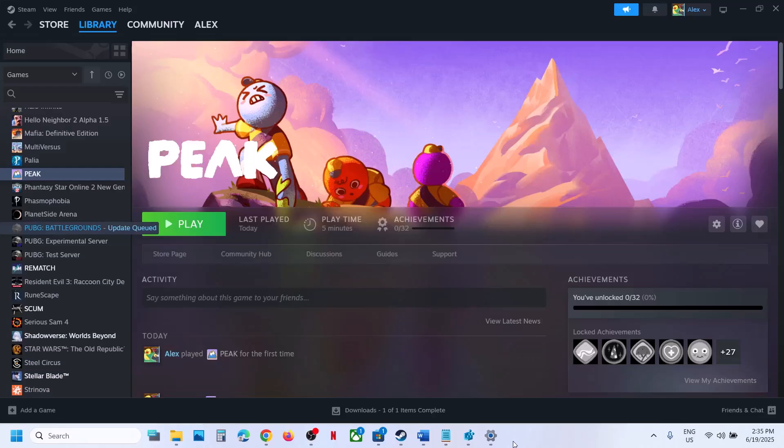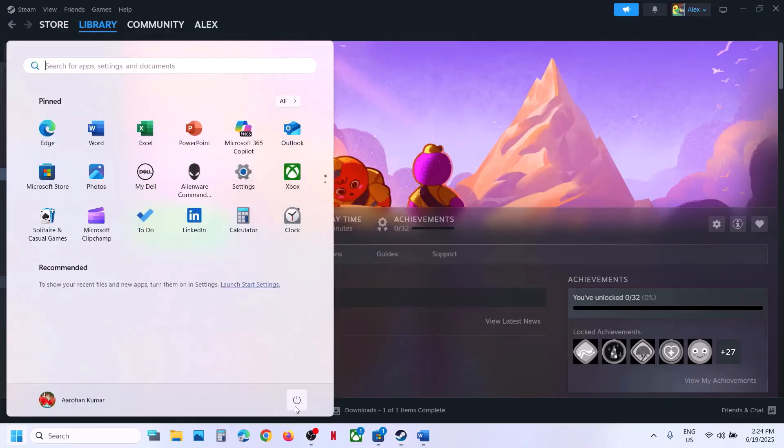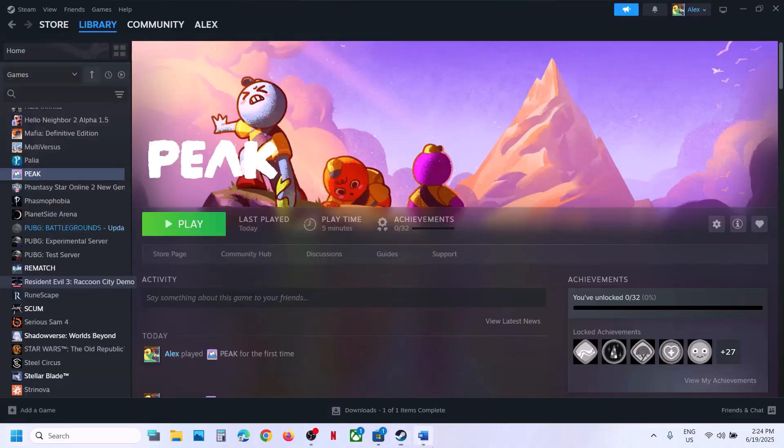Hello guys, welcome to my channel. Today in this video I'm going to show you how to fix when the game is not loading on your Windows computer. The first step is to restart Steam — go to Steam, click on exit, then relaunch Steam and check. If that does not work, restart your computer. Do not ignore this step, just restart your computer and then check.